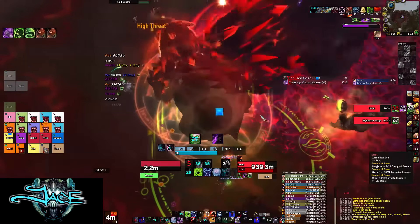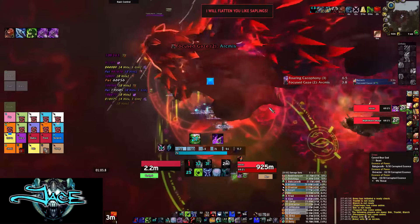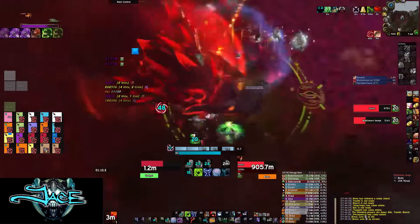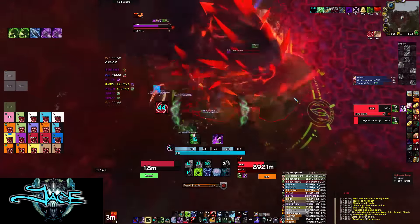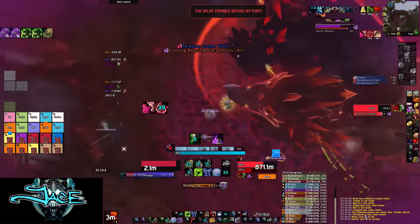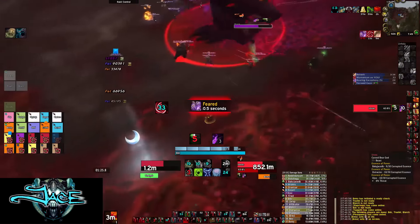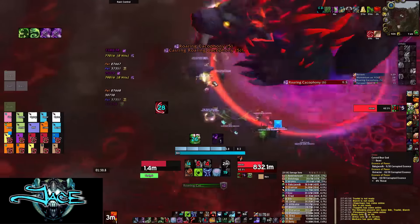Mythic Ursoc is extremely similar to Heroic with only one new Mythic mechanic. Every time he does two sets of Roars, he's going to summon an add. This add has to die before his next set of Roars, because if the add is alive during the roar, the add will fear pretty much everyone in melee. When the add does die, he will leave behind a pool on the ground, and this pool will also cause you to be feared if you are standing in it as melee.